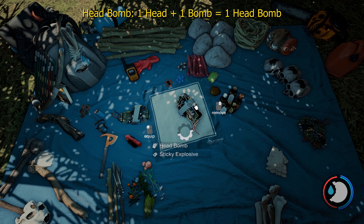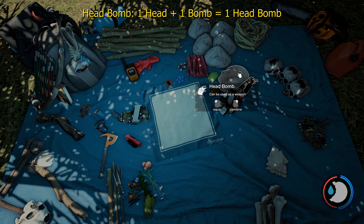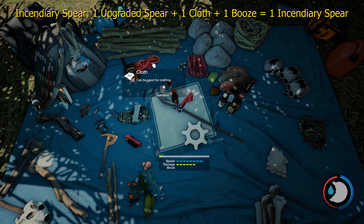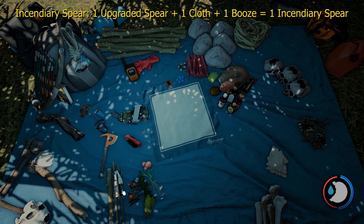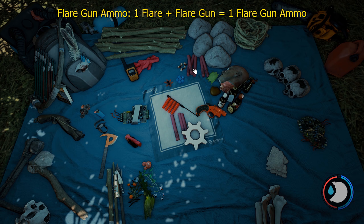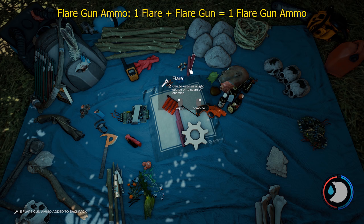To make a head bomb, you just use one bomb and attach a head. You can only carry one head bomb. To make an incendiary spear, add an upgraded spear, a booze, and a cloth. You can only carry one incendiary spear — it classes as your upgraded spear. To make flare gun ammo, you add the flare gun and then add a maximum of five flares at a time. Flare ammo for the flare gun cannot be seen in the inventory.